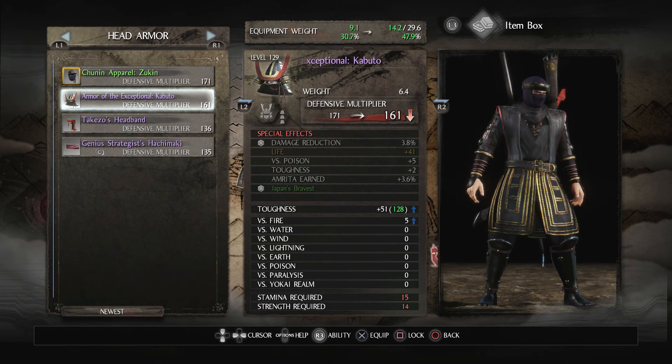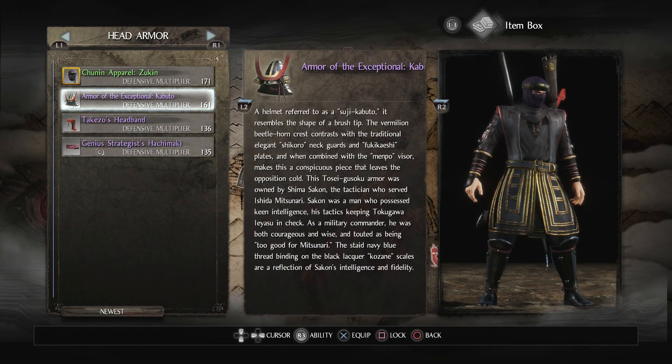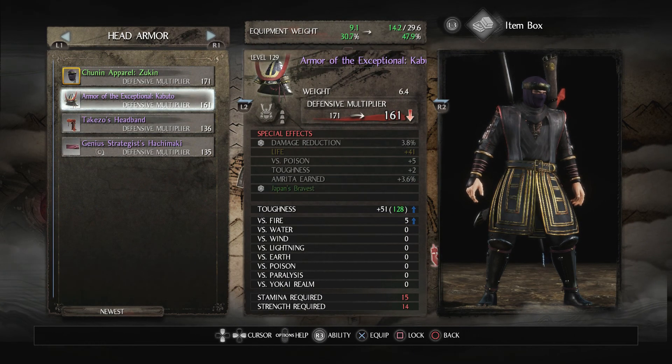I've been looking at the Japan's Bravest set as something I might want. It's got Skill Damage on Tornado, which I'm gonna be using with my spear, and Close Combat Damage at the four-piece bonus. So that's a set I want to be looking out for.